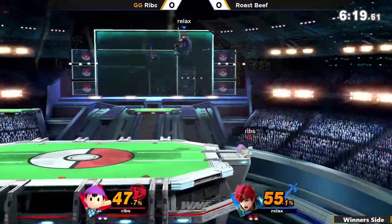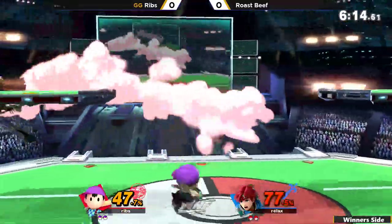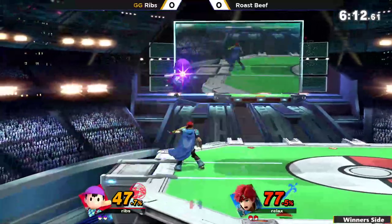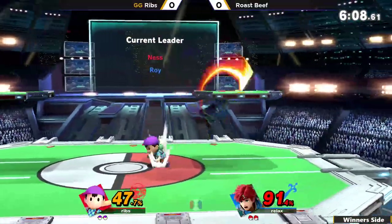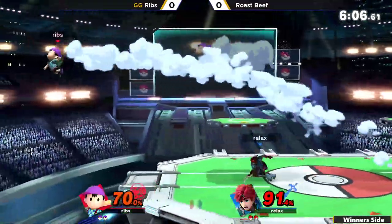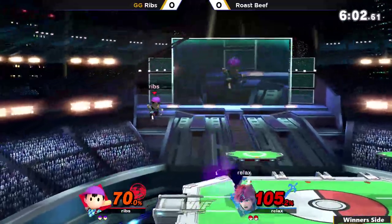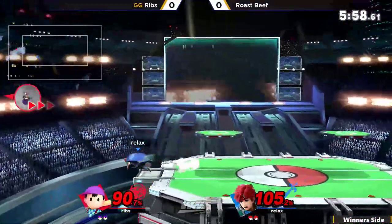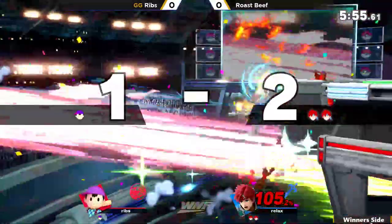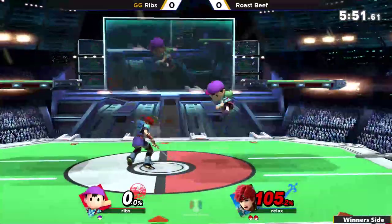Catches the air dodge with the back air, but now Rosebeef has Ribs on the ledge once again, looking for the flare blade — uses it again but doesn't find it. And that says 'I have fire of my own' with that PK fire, gets him back to the other side of the stage. Nair again, just back and forth across the stage. Grab into the back air, standard combo here for Roy, but he's getting clipped by all of these PK Thunders — PK Thunder 1 rather. Grab once again going to be the play for Rosebeef, but this time just going to run off there and get the kill.